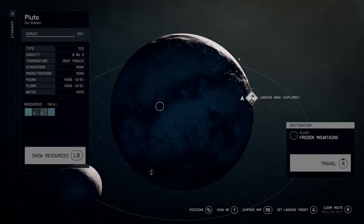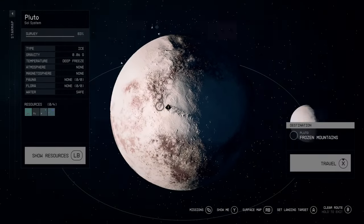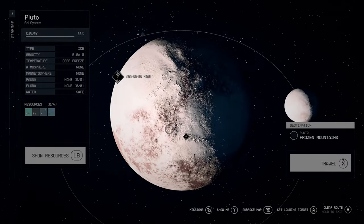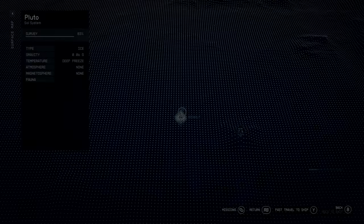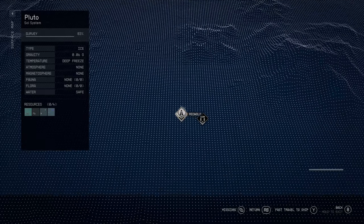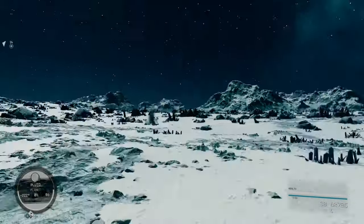Next I went to another part of Pluto — everywhere was frozen mountains, but that didn't seem to make a difference. So I just decided to pick some area after landing in a couple others, and see if I could repeat this trick. Except this time I would go for a place that looked like a natural landing zone, because I had noticed that about the first location.